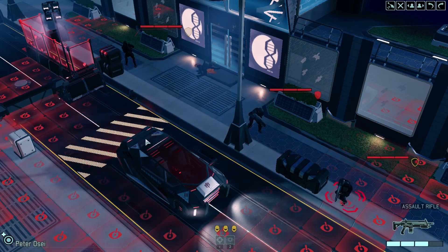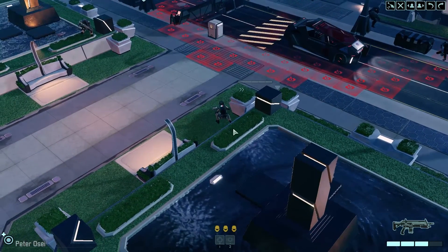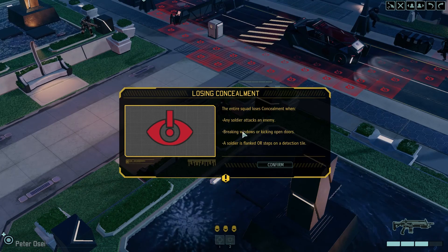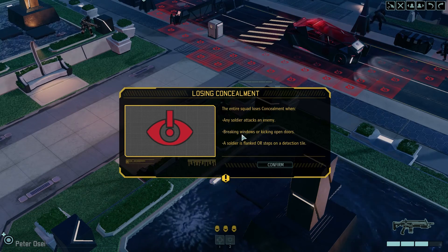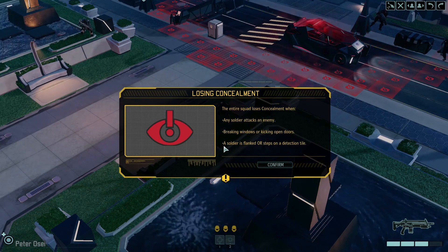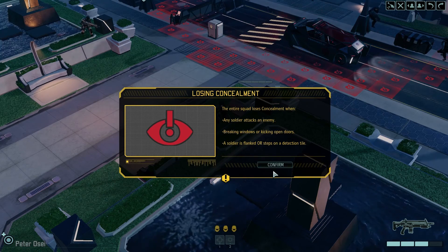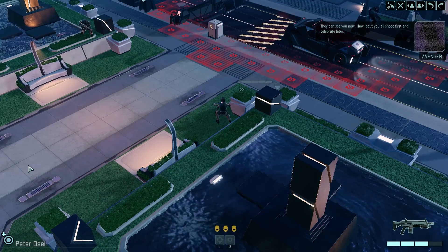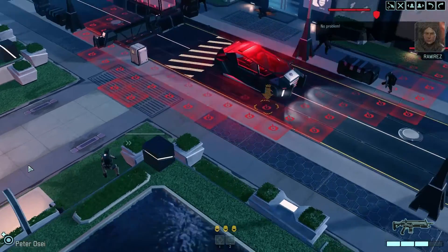It actually would have been smarter to put her on overwatch. You lose concealment when any soldier is attacked by an enemy, breaks windows, kicks open doors, soldiers are flanked, or steps on a detection tile — those all make sense. Shoot first and celebrate later.